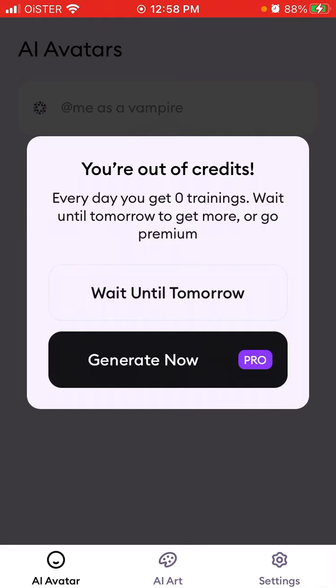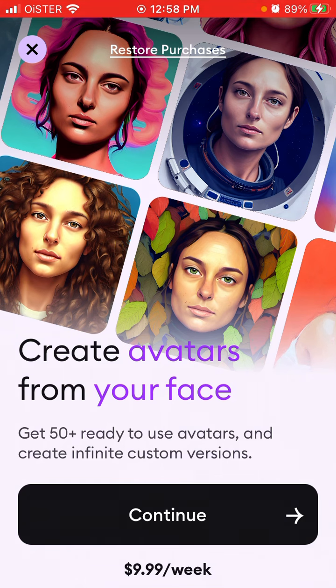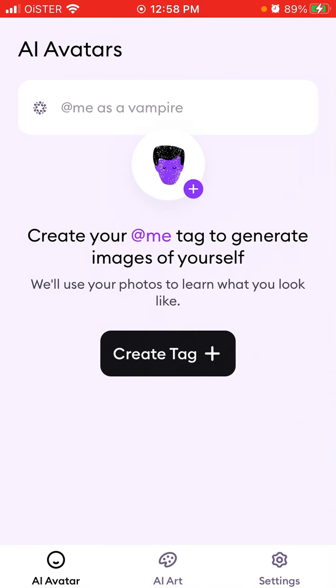If you still haven't upgraded, you don't need to pay anything, but you will need to wait one day, and then all 50 avatars will be revealed. If you want to generate another set or use another filter, you wait another 24 hours, and so on. You get a very limited number of trainings. Alternatively, you can upgrade to Pro for $9.99 per week and get an unlimited amount.